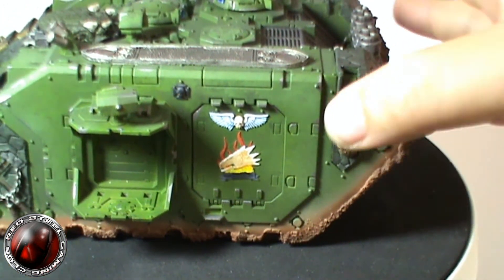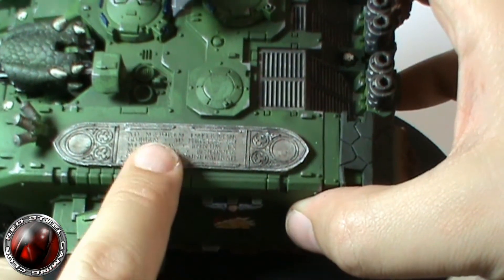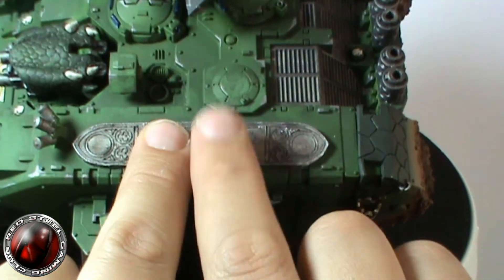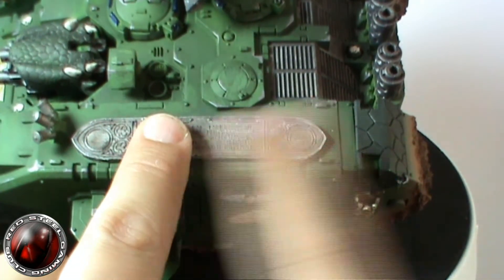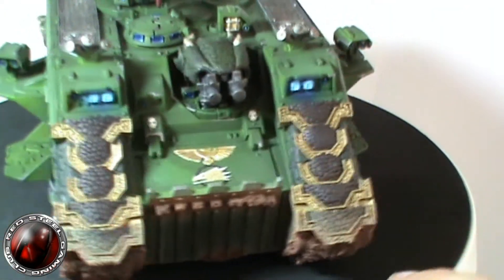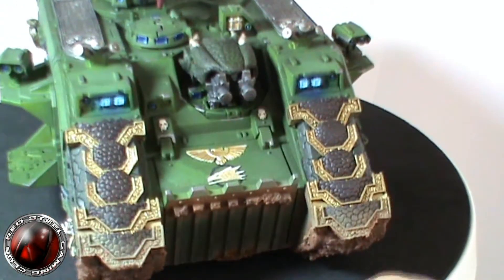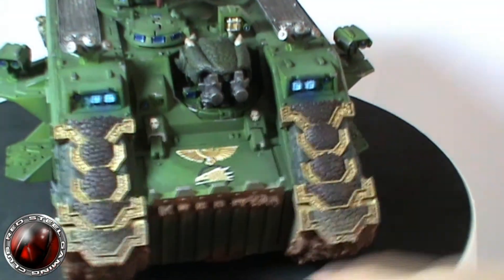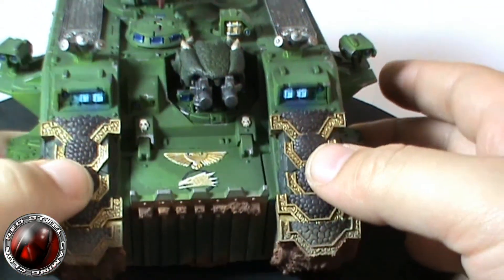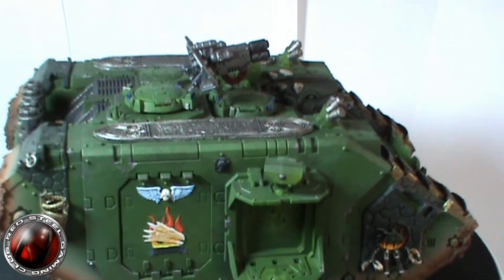And then obviously on the top - those that know me quite well - these are Skyborn mini parts. They're just like little decoration pieces. It just makes this whole thing come together; otherwise you'd have a huge empty space. And I'm putting a lot of detail on there so I might as well carry on. Obviously the corresponding other side - another Salamanders logo on the front there, so you're in no doubt. It's a Salamanders vehicle.